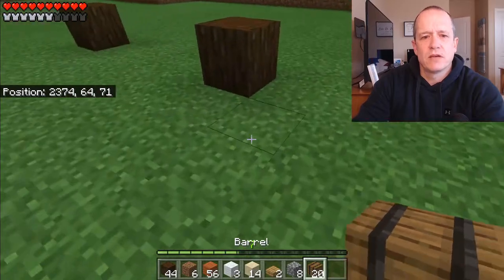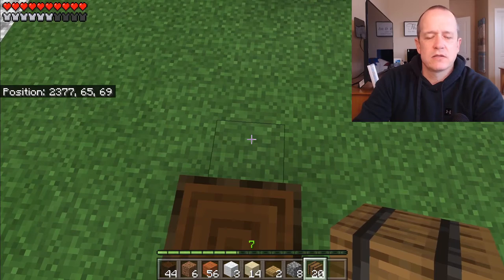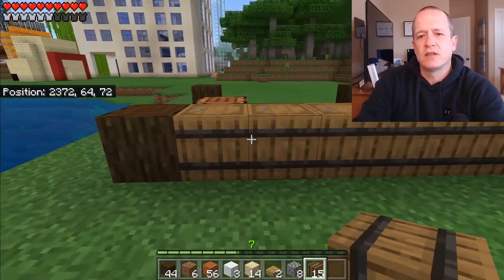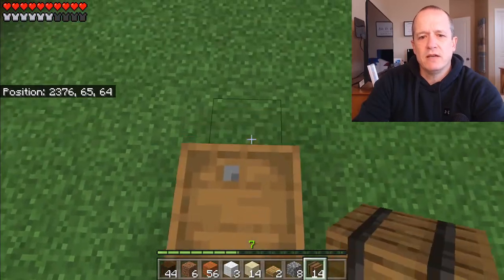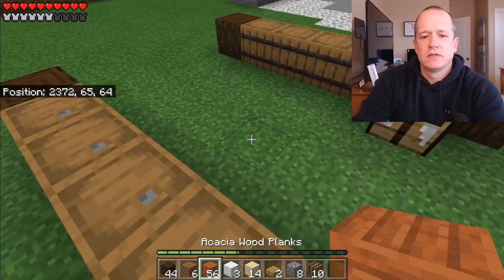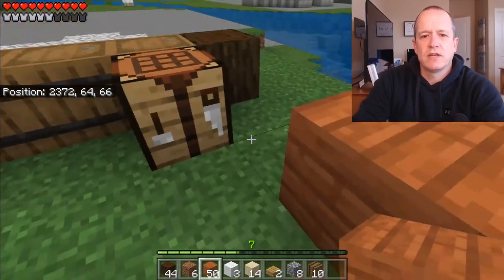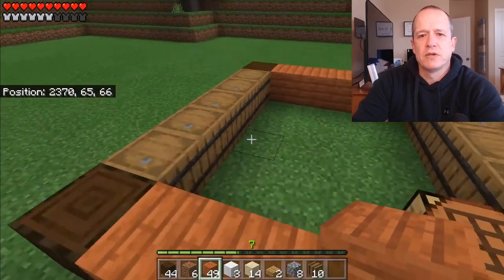Let's place all the barrels. In order to place the barrels, stand on the edge of one of these wood logs, point directly down, and move one spot at a time pointing directly down so they'll have horizontal lines. Same thing on the other side. Now we'll get the acacia wood and put it on the other sides, leaving a spot for a door. So far your build should look like this.